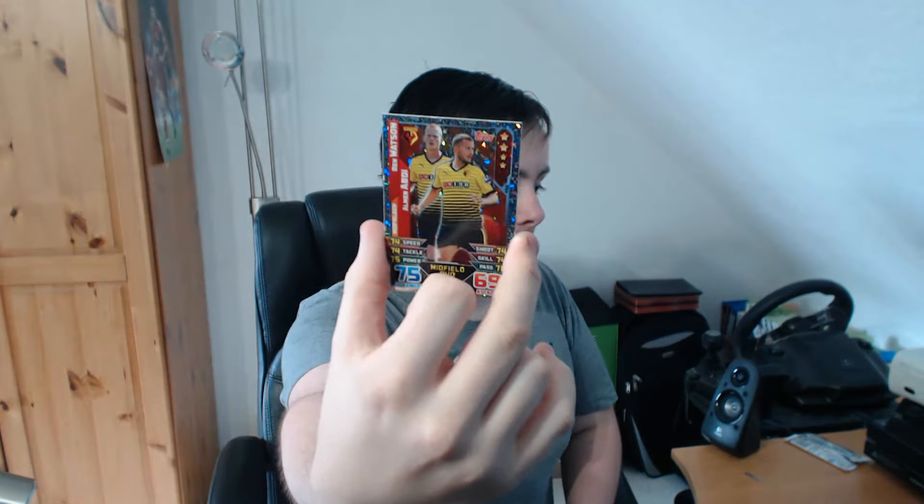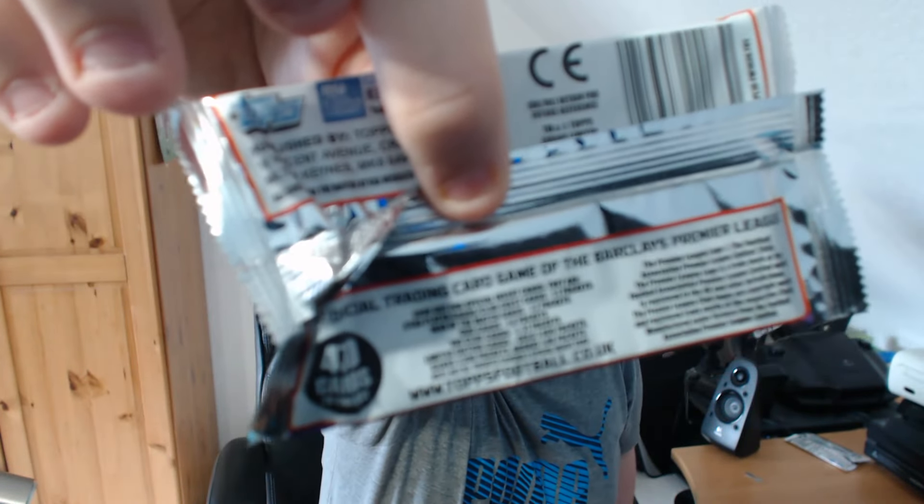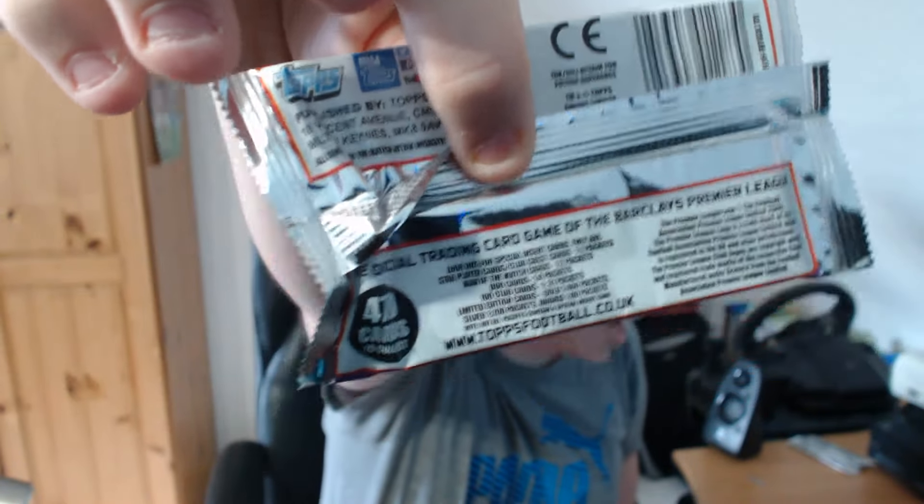We've got a Match Attax Live card, which if you don't know is one you get online. And we have a Watford midfielder card - this could be either a duo, which we've had none of yet, or a Man of the Match, or a star player. It is a duo - it is Ben Watson and Al-Mabdi, 75 defense, 69 attack. That is a duo, but it's probably the worst one we could possibly get. Those are 1 in 4 packets, and I believe we've got through 9 or 10 - that's our first.